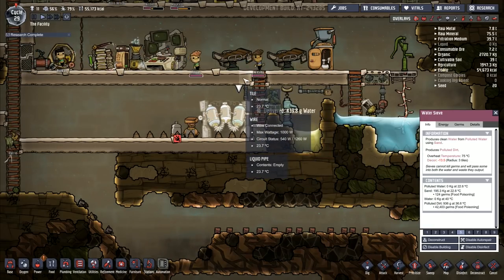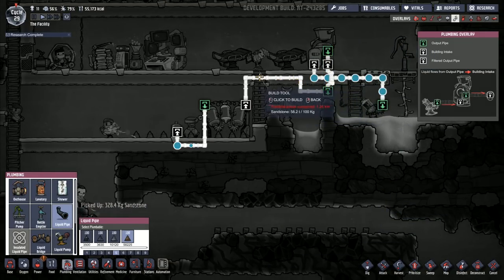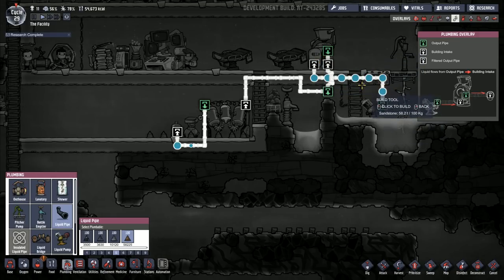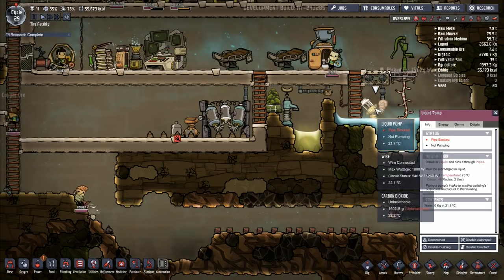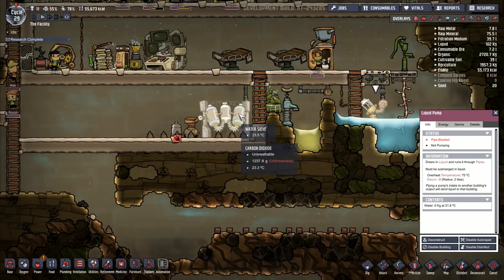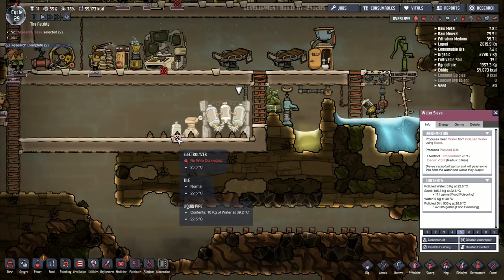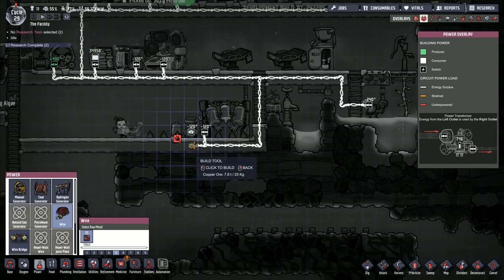So now we've got our water sieve — this one is still saying pipe blocked. Why are we still got a pipe blocked? It should now all be running through. Let me go to plumbing. I've got plumbing coming out — it goes over there and runs from there, over and down onto this one. This is the building input and then that is the building output. And then that runs down and goes through. So it goes from that one — that does seem to be lavatory ready. Contents empty — that's gone through. This is still saying pipe blocked. It might just be because it's not taking any water through at the moment.